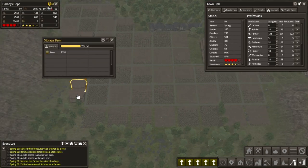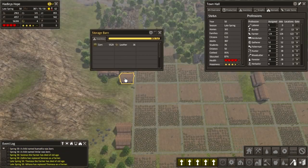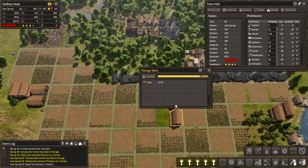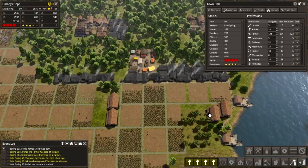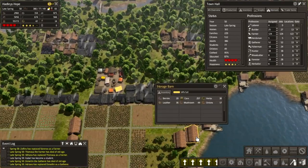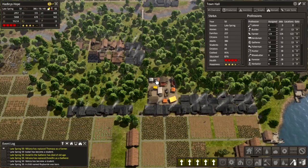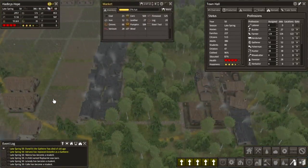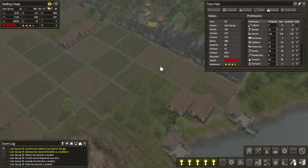How are our barns doing? Barns are absolutely stocked to the gills, which is great. That's exactly what we want. This market's doing okay — that's serving all our houses in this area. We've got a road around there — yes, we do. Cool.